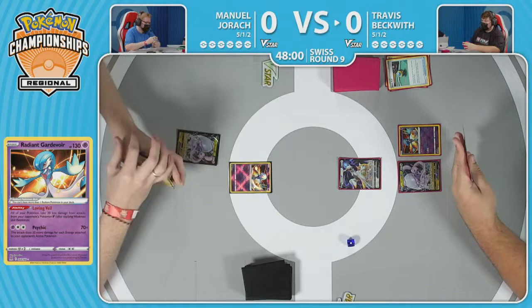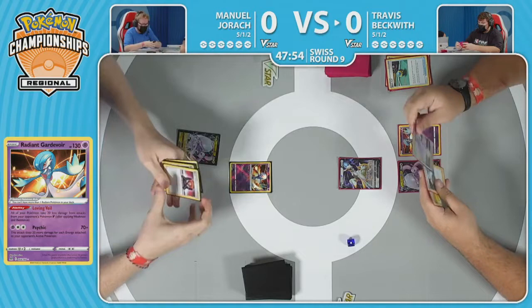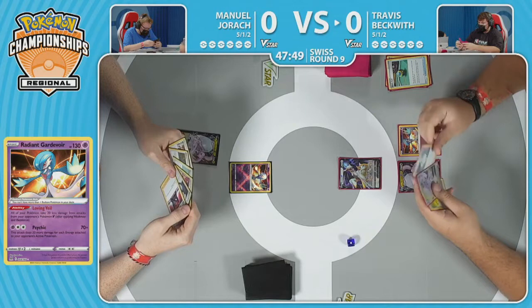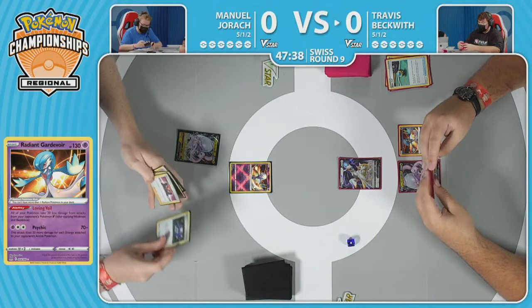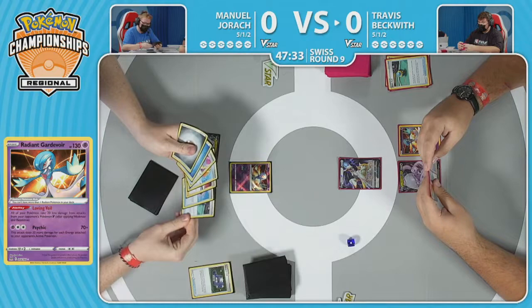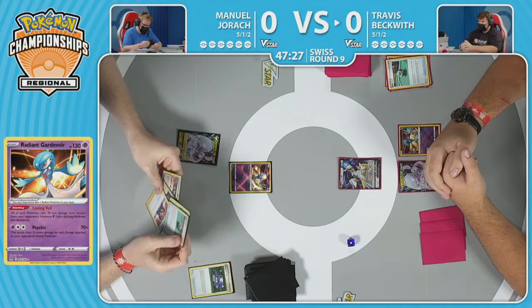That Loving Veil ability reduces 20 damage — not the 30 like I thought. 20 is plenty. Now it is up to Manuel to figure out what he actually needs to do here, and step number one is probably going to be finding an Arceus V. Looks like there is the option to thin before the gear. Going to forego that. And is there a Brutal Punish? Yes. He's got a research in hand — that was a calculated miss.